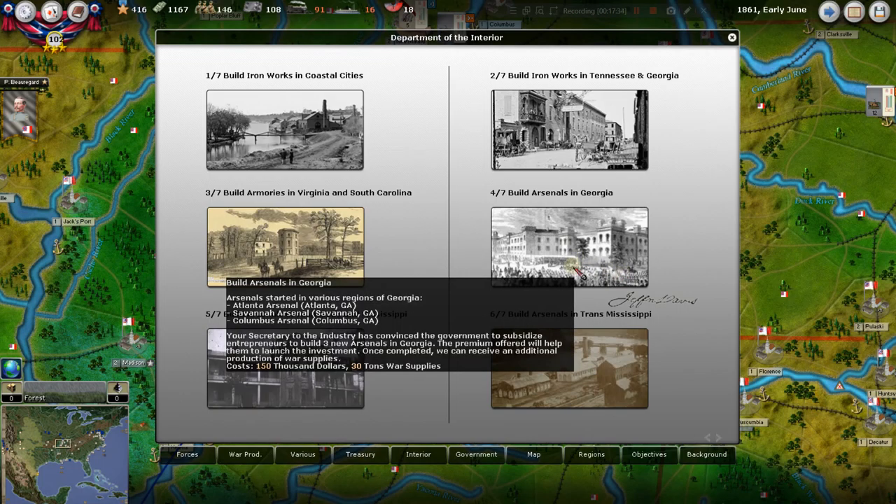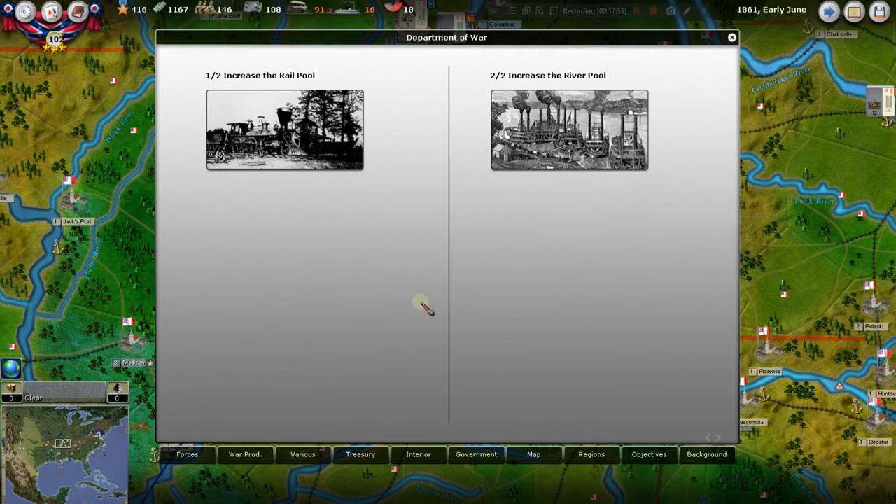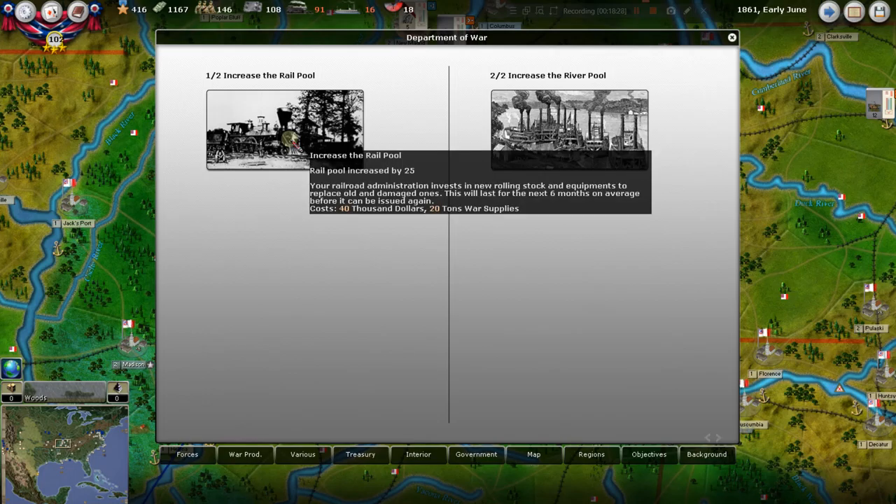Let's go ahead and build the arsenals in Georgia. It's going to cost us $150 — we've got money — and when Jefferson Davis signs it, it subtracts right off the top. Now those messages said we can increase our rail pool and our river pool — these are our two big transportation buckets, an abstraction but a good way to handle this. These represent overall how many rail and river points we have as the Confederacy.